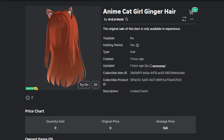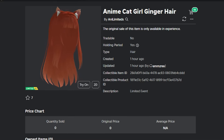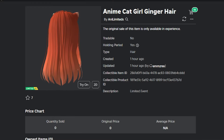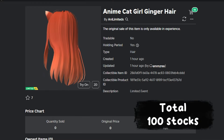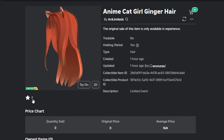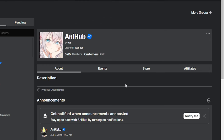Hello everyone, here I will show you the item leaks that will come soon. This is an anime cat girl ginger hair item that will be released soon. For this stock, only around 100 will be available. To get the item, you have to follow and join the game group. Join the AniHub game group and follow this user.